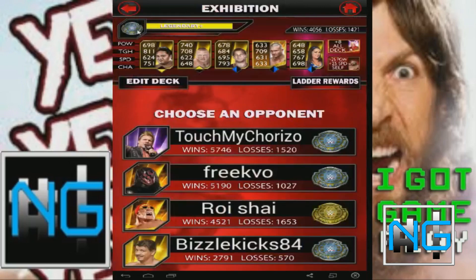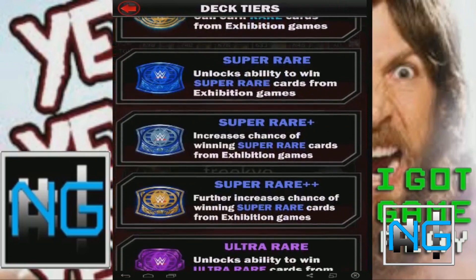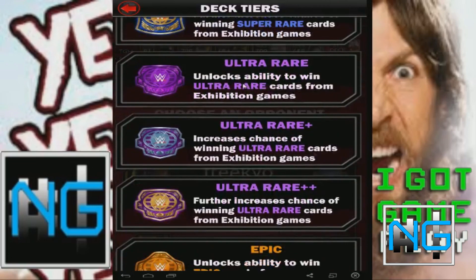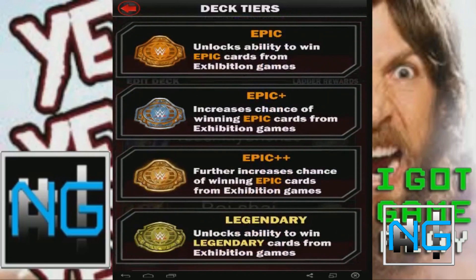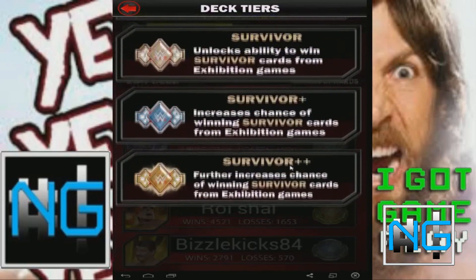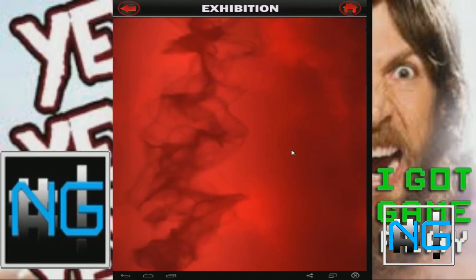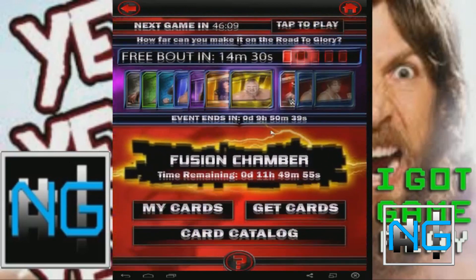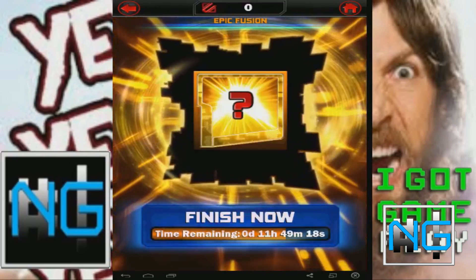The important game features include card stats and rarity. As discussed, you've got common, uncommon, rare, super rare, ultra rare, epic, legendary, survivor, WrestleMania, and also fusion tiers of cards. With fusion, you can combine certain rarities of cards to get a card only available via fusion. All cards have the following stats: power, toughness, speed, and charisma. You also get ranked tiers — the stats of the cards in your squad determine your ranked tier, starting at the lowest and going up to the highest, which is WrestleMania++. Card picks are rewarded in exhibition and King of the Ring matches based on your tier, as a rare or better card, and players increase their tier by replacing weak cards with stronger ones obtained through picks.